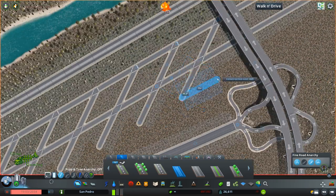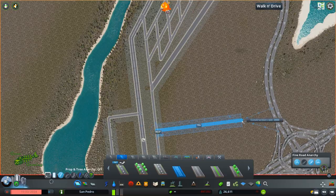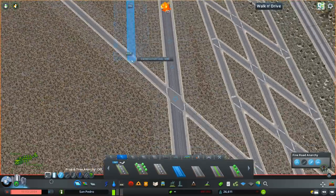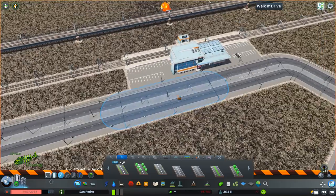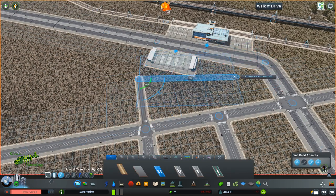If you look at the demand thing on screen, we are hurting for residential - we need people to move in. So I am going to kind of build a little neighborhood adjacent to the public transport stuff that we're doing today. So with the train line and the bus lines there, I did want to have just at least a little detailed neighborhood around it, so it looks a little more alive than just having these public transport things in the middle of nowhere.